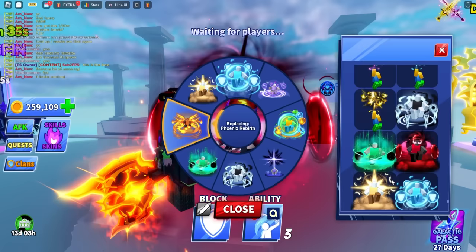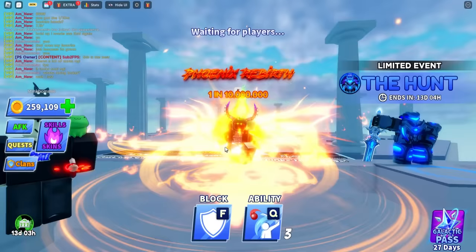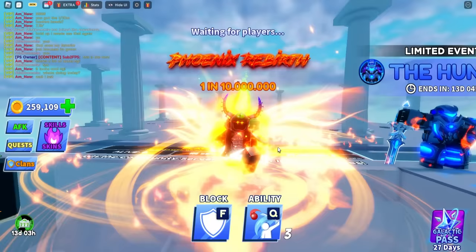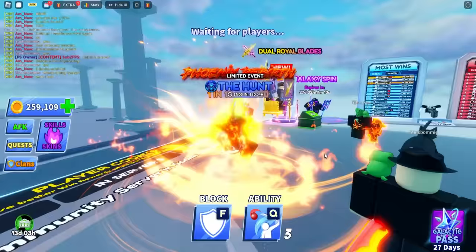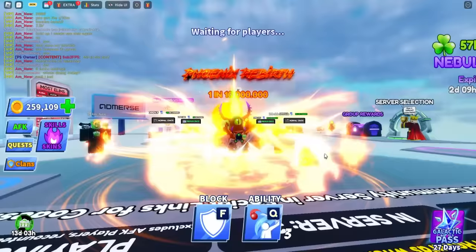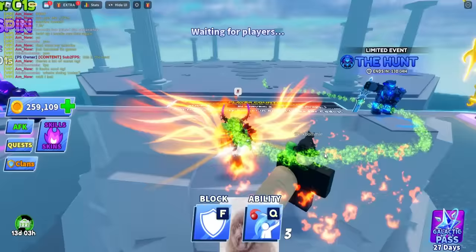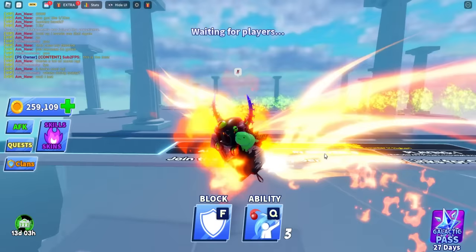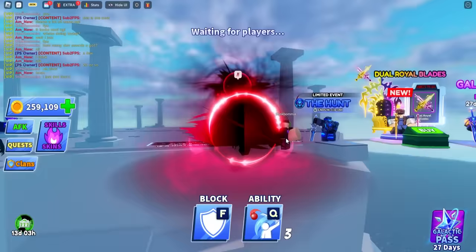The final one — the 10-million chance — phoenix reborn. This is one of the craziest auras I've ever seen. You literally walk around with a phoenix, you have wings, and your eyes glow. If you use another emote on top of it, the effects combine. Absolutely insane.